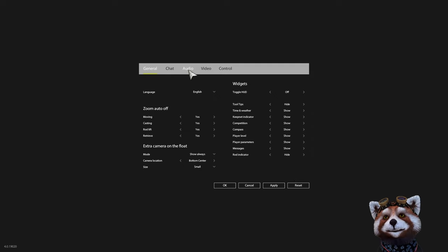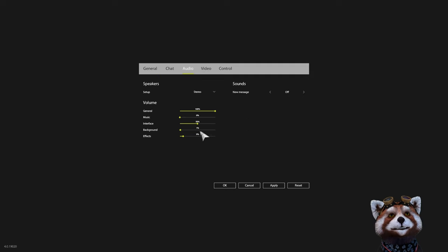First, I recommend coming to the audio tab where we can adjust our settings. If you want a bit more immersion by having birds in the background, adjust up your background audio. I personally don't really like the music, so I've got that all the way down. Apply those settings when done.